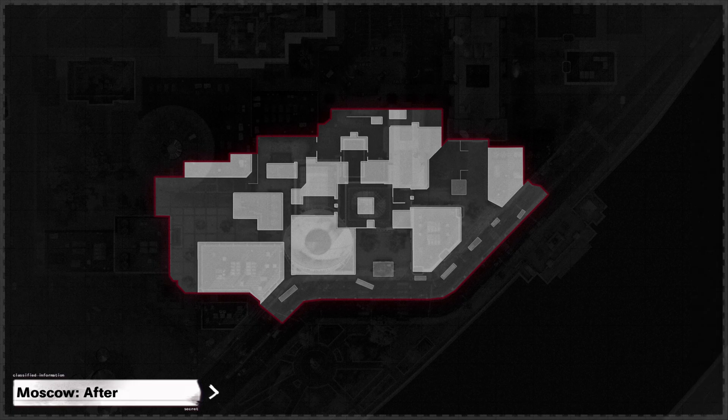The last map change is on Satellite, where they closed some gaps in cover that could be shot through in the center of the map in the B-flag area, which should improve your chances of pushing and taking that flag from people who have a hold on the middle of the map.